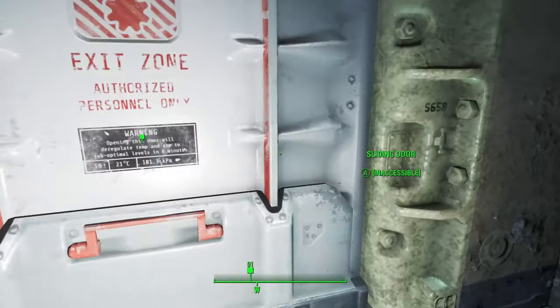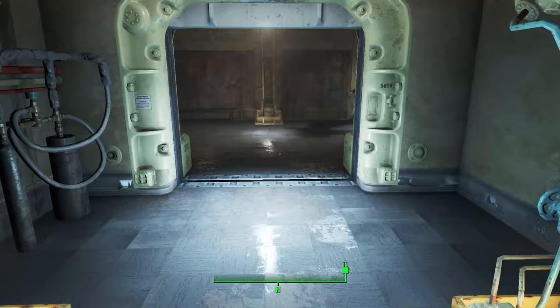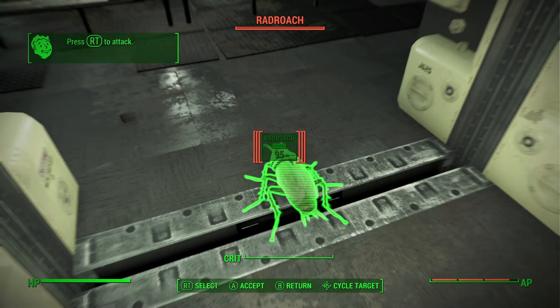As we are all familiar with in Fallout 4, we wake up in a cryogenic tube and start our commonwealth adventure after a brief pre-war segment. The first enemies we come across are radroaches that have infested the dank vault underground. During the fight with these bugs, we can use VATS to target them more accurately.